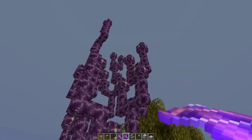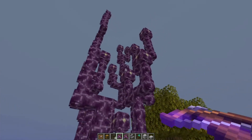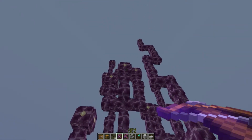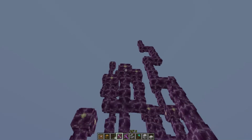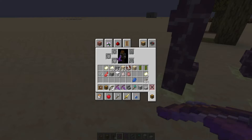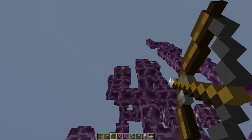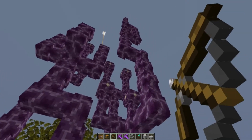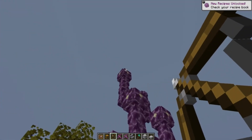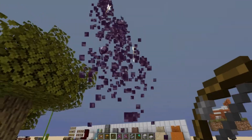Another addition, apparently a community request — you used to have to get an ender pearl up to the end flowers or stack yourself up and hit them with an axe. Not anymore! You can use a crossbow or regular bow to shoot them and knock them off. That's going to make chorus fruit farming really easy — just shoot a couple off and go collect them. That's a huge quality-of-life change.